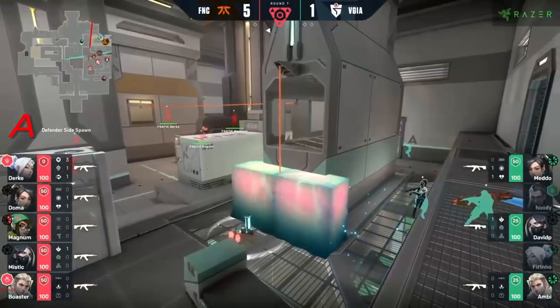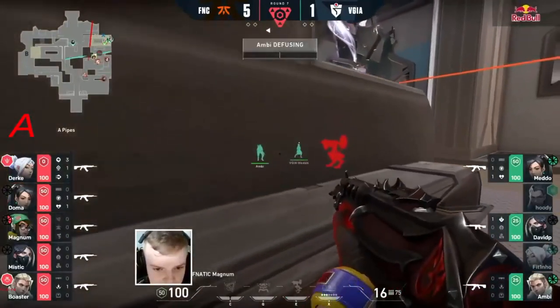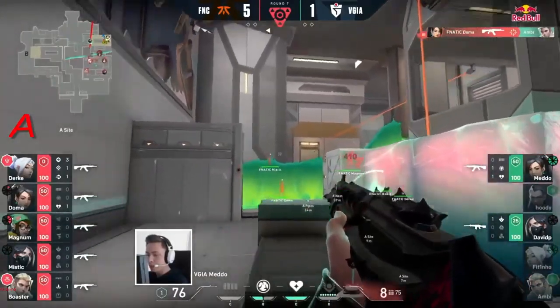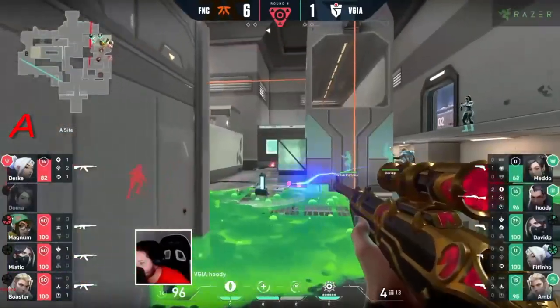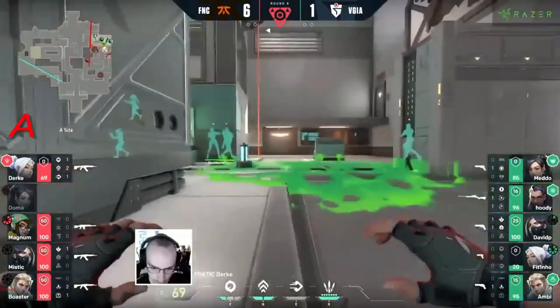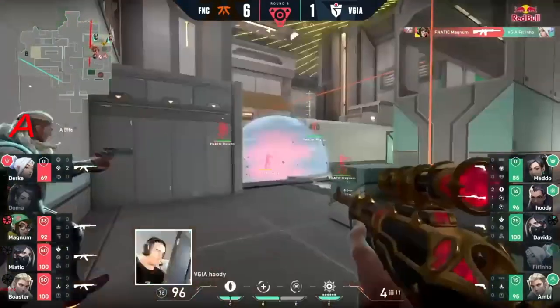Strong player to have online. Plenty of time on that clock. They don't have their wall to work with - they don't really have anything to block vision. It's going to have to be duels taken over on the Vodafone Giants side. Unfortunately those duels aren't going to play off. But Hoodie's just running onto the site - his confidence is through the roof right now. As the Reyna, that's what's needed. They're being picked off.